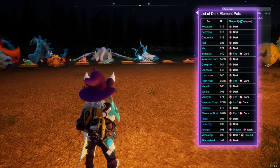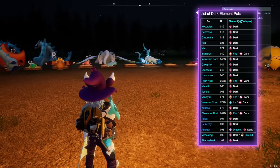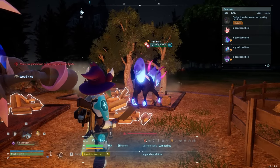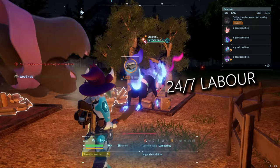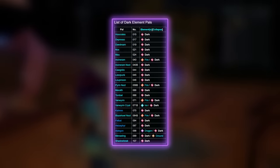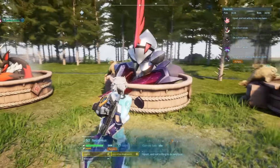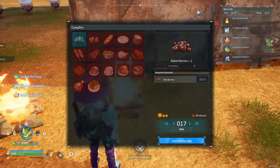Dark pals — yes, all of them — never sleep because they embrace the darkness, making them very useful workers as they work 24/7. There are a bunch of dark pals in the game so you can really abuse this. Just make sure they don't get depressed and unhealthy: drop some hot springs and make sure they have good food at all times.